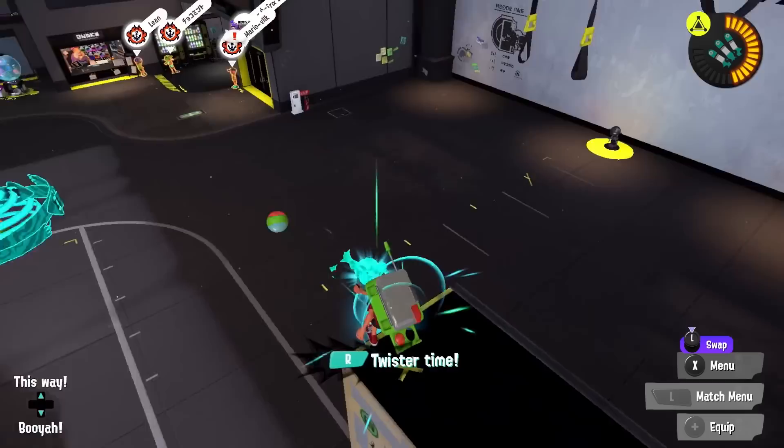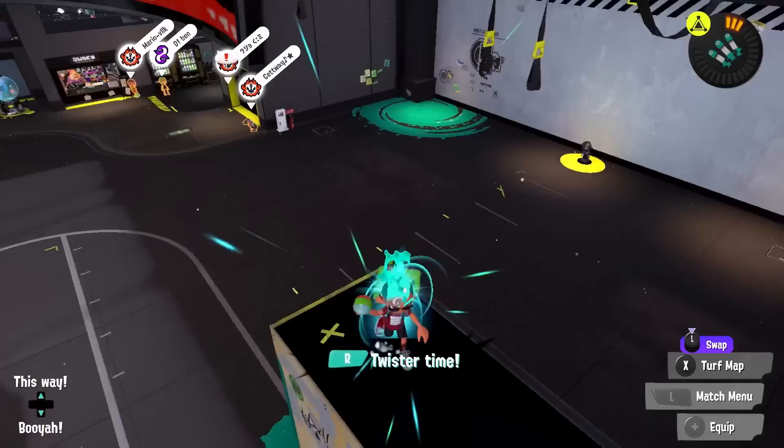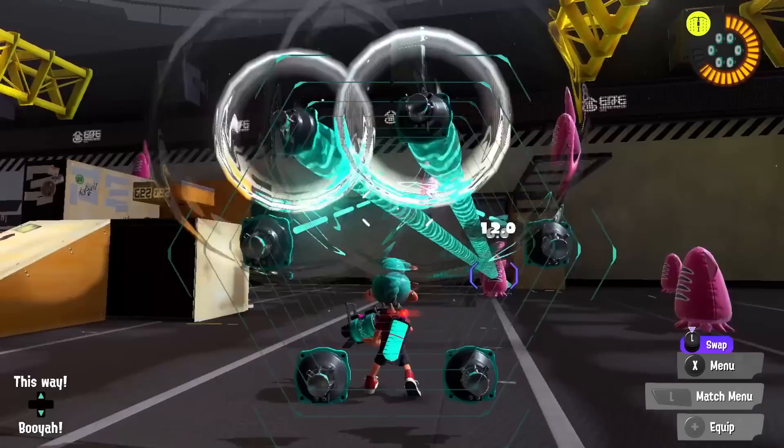Triple Ink Strike has the second highest amount of displacement in the game, being up to three targets if you can see them all where you throw them. It also comes with some of the highest painting capability of any of these specials. However, compared to Missiles, it has a limited throwing range, and while you're launching the strikes, you can't use your squid form or your main weapon, so you're a bit more vulnerable. Still, there's plenty of positives to make it worth it.